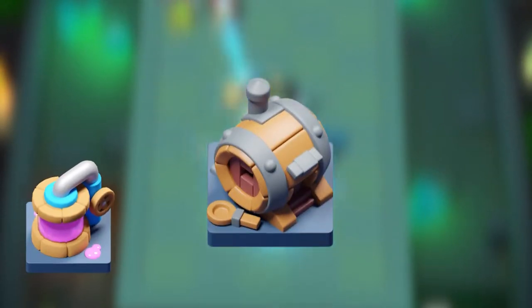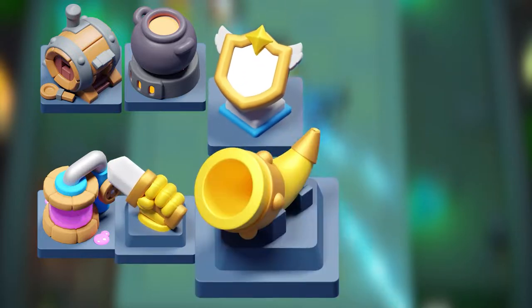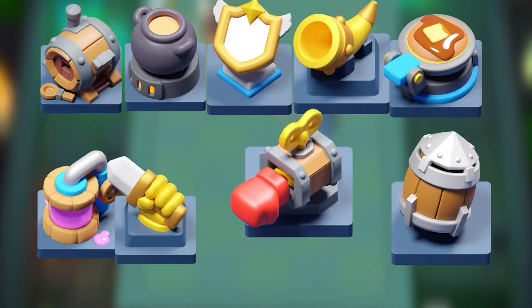There are 9 new gizmos including the Elixir Collector, Sauna, Furnace, King Tower, Tommy Camp, State Mirror, Wartooth, Pancaker, Pocket Artillery, and the Mucho Puncho.